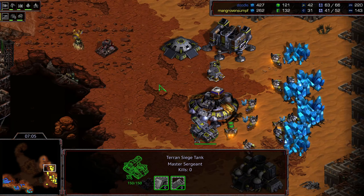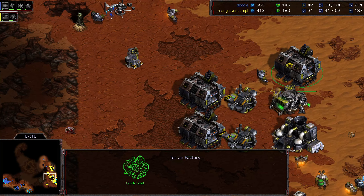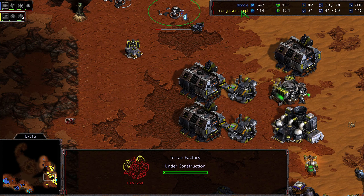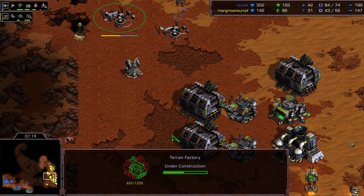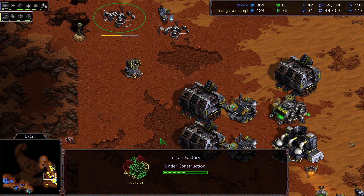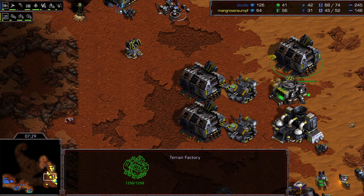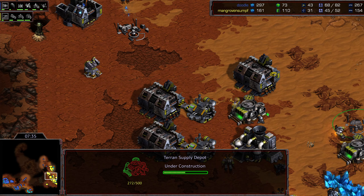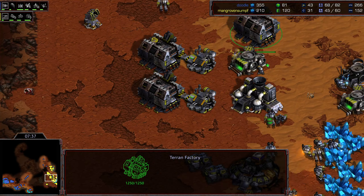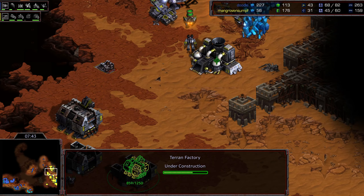Doodle's checking the front to see what he's up against — doesn't see any vultures or siege tanks right now. But Sterling is setting himself up: we see two additions. Doodle sees the fourth factory. This is going up to a six or seven factory mid-game, which is most certainly going to be an aggressive push. Six or seven factories, as discussed the previous game, is about maximum output across two bases — siege tanks and vultures galore.